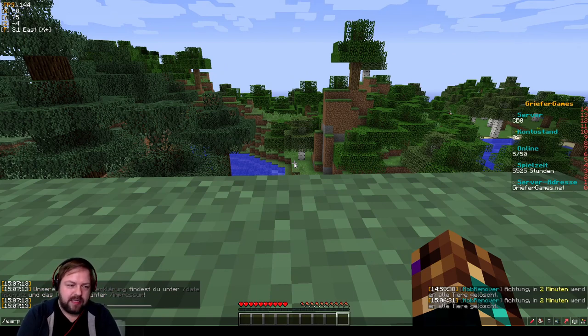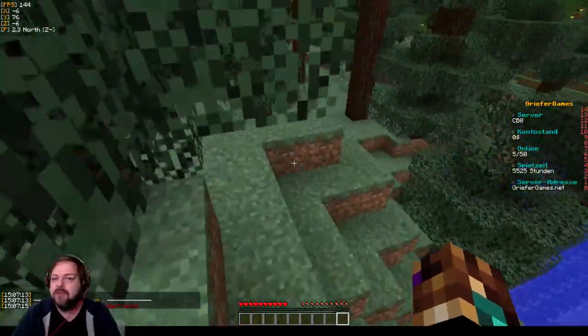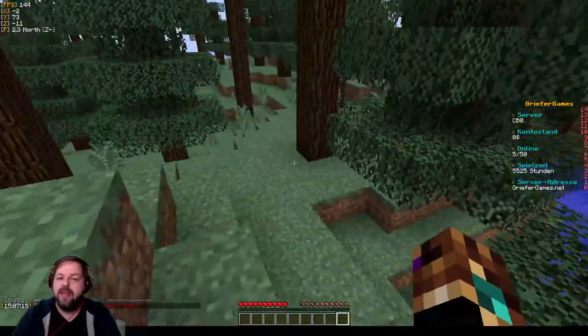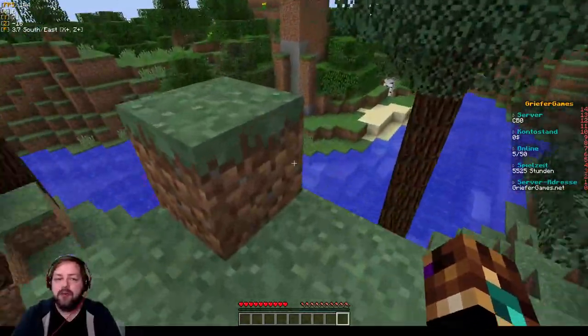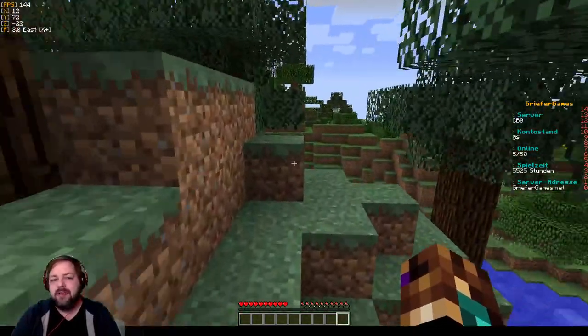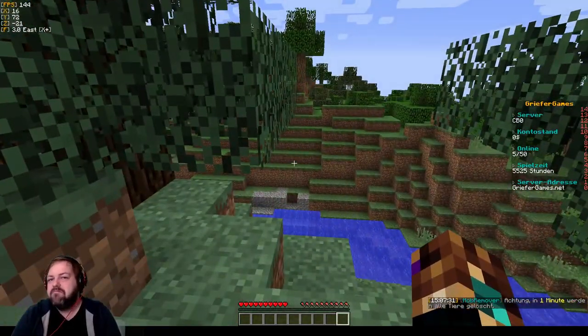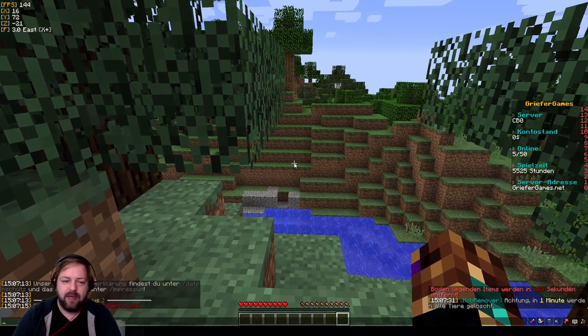Zum Beispiel könnt ihr Warp Orbs nicht machen – Orbs gibt es hier gar nicht. Es gibt auf City Build Zero keine Orbs. Neueste Erfindungen gibt es nicht, viele Items gibt es hier nicht, viele Befehle gibt es hier nicht. Moderne Case Openings mit tollen Sachen gibt es hier in der Form nicht. City Build Zero ist letztlich wirklich ein ganz einfaches, altes City Build, das nicht mehr groß betreut wird, was man aber, wenn es einem Spaß macht, spielen kann.